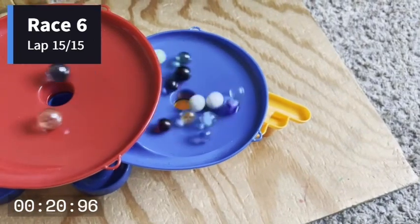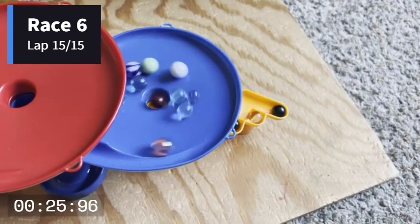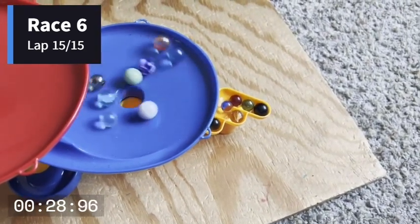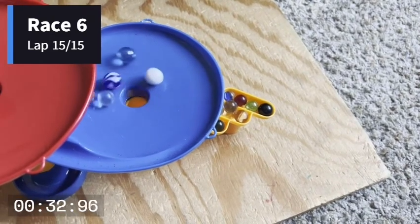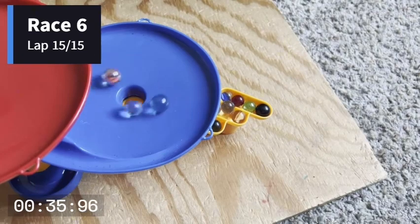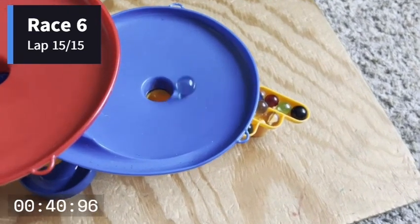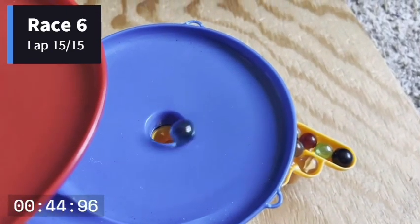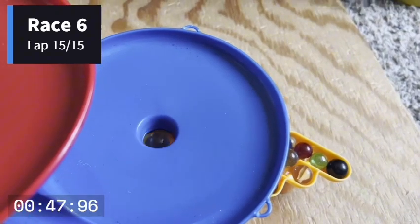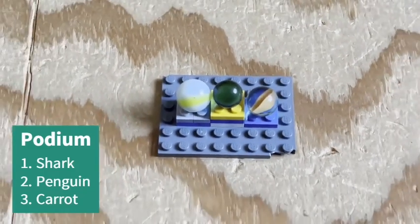Some marbles needed to be helped by the giant hand but now they can't be helped anymore. All the marbles trying to get inside — who will be able to take that gold here at Desert Dunes? It's going to be Shark! Penguin in silver and Carrot with the bronze — that's your podium right there. Invasion following fourth, then all the other marbles following: Rainforest, Bread, Glare. Yeah, it's Ivory because Penguin got silver. Then here comes Flame and Molecule taking last place.